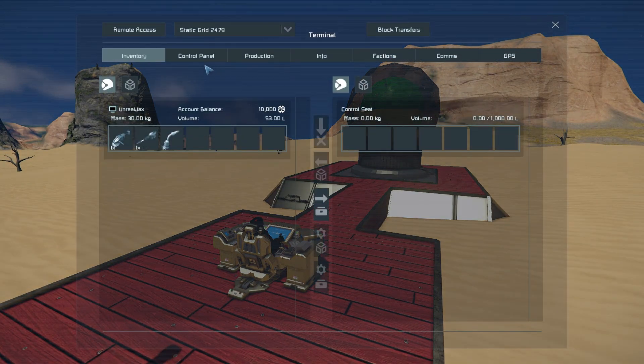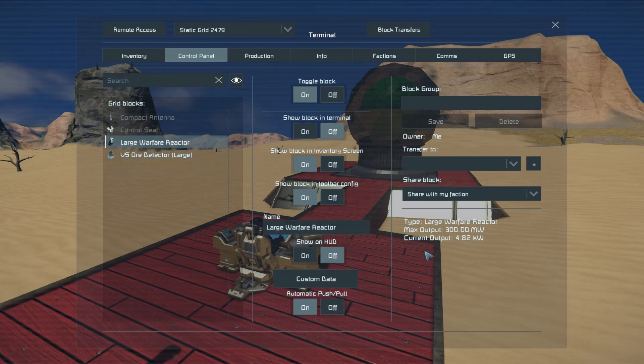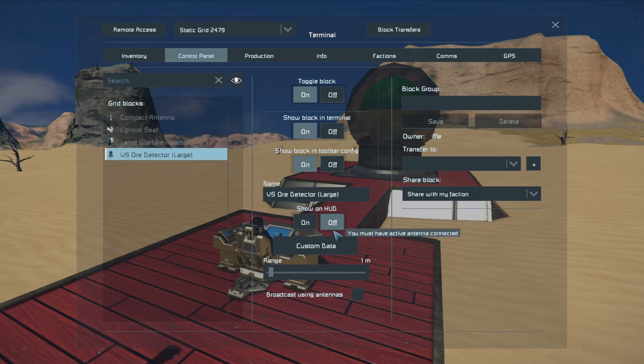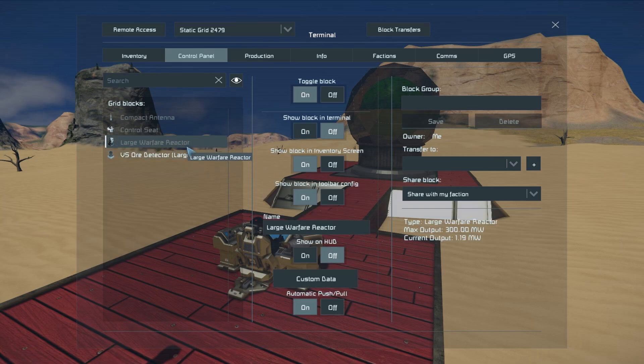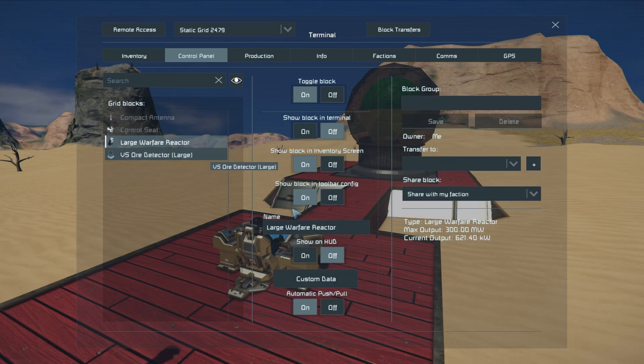Now coming back in, we're going to talk about the power. Putting it all the way down to one meter and coming over to the large reactor, the current output for this whole platform — the chair, the antenna, and the ore detector — is going to be 4.82 kilowatts, which is not too bad. Increasing it all the way up to maximum, we are now at 1.19 megawatts, so it does go up quite a lot. But for what it does and the sheer range you can handle, that's not bad, and if you don't have enough power, you can just mediate it by dropping the range a little bit — just straight half the cost by halving the range.